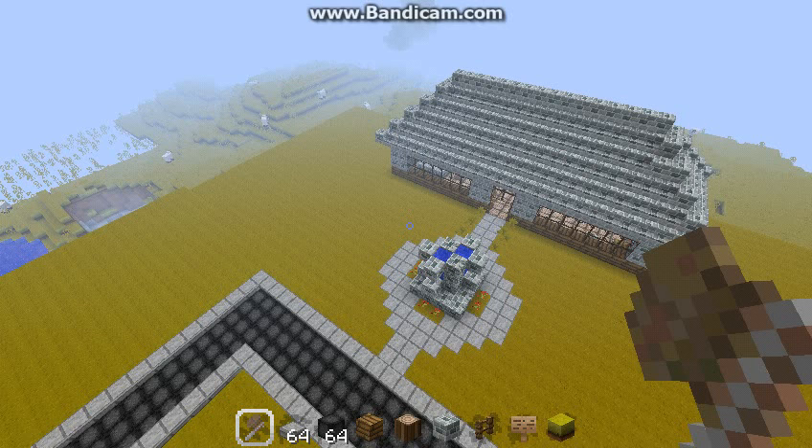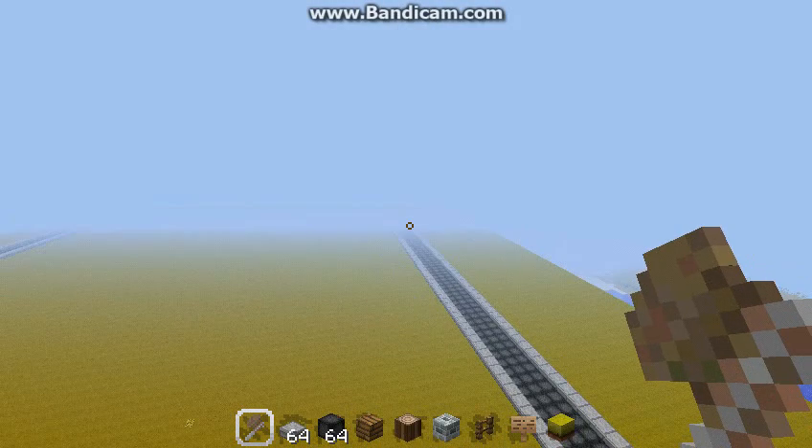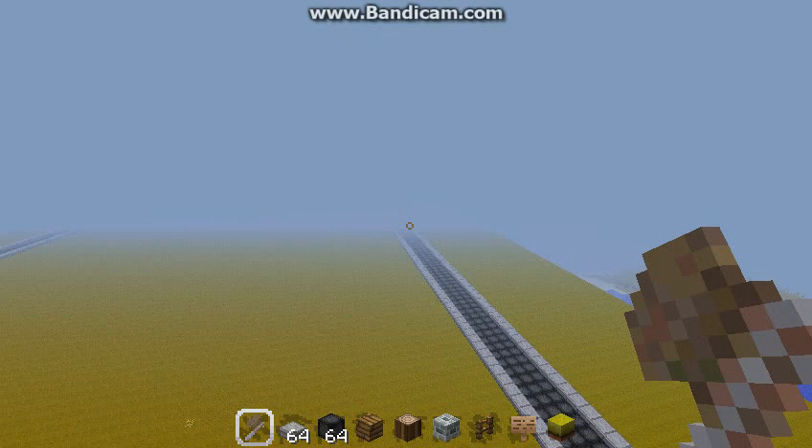Before we begin, I don't have my world edit tool with me right now, and I just remembered that. It's because I updated to 1.1 — y'all know that's out — but then I couldn't get on multiplayer servers. So I went back to 1.0, whatever, and all of my mods got uninstalled. So I don't have any of my mods, but I still have creative so I can fly around and stuff.